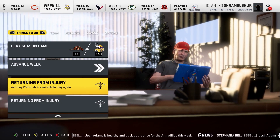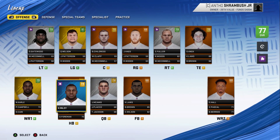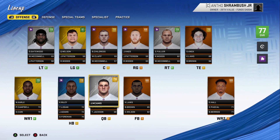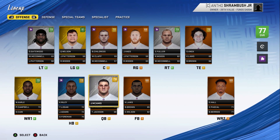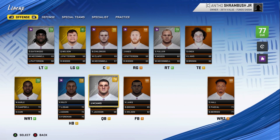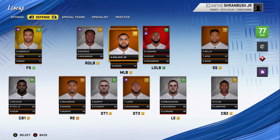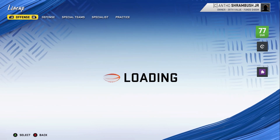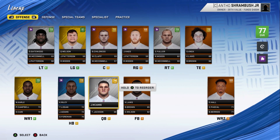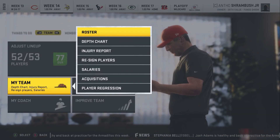We have two players returning from injury: Anthony Walker Jr. and Josh Adams. I don't think either will make much of a difference unless other players get injured. Kane and Riley will still be the number one running back. There was a breakout player challenge for Kane and Riley last episode — I won't tell you if I got it. On defense, Anthony Walker, our backup middle linebacker, is back. That's the team — if you haven't been watching for a while, you might not know exactly who's on the roster. Speaking of rosters, let's check out the Vikings.